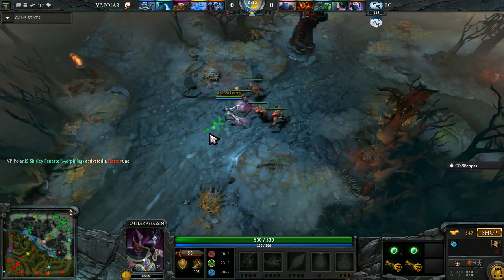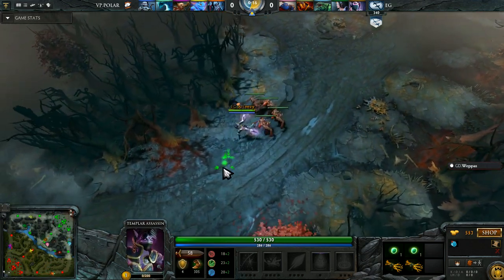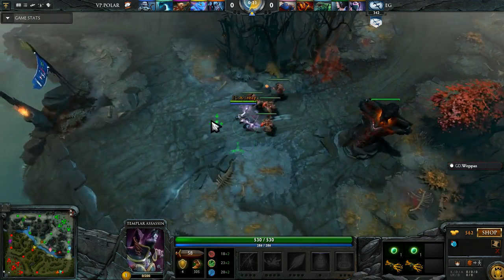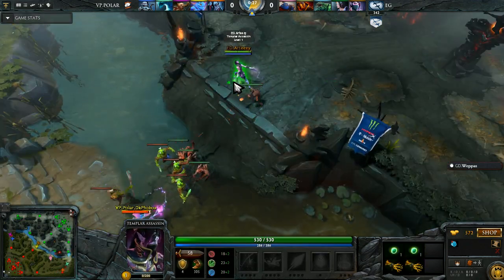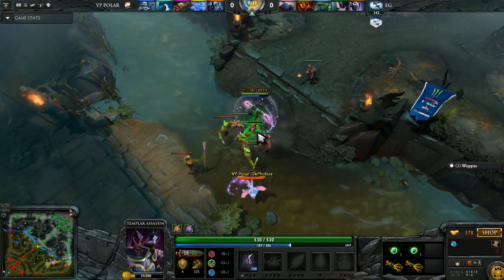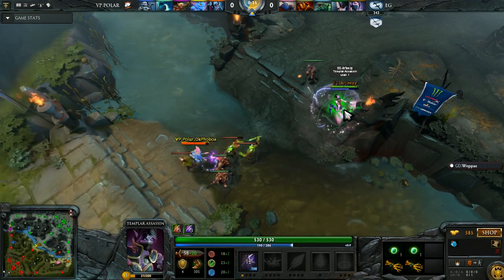Next level it — some people just like to keep items on certain slots as well. I always put something that doesn't have any kind of hotkey as far down the list as possible. I always have my boots on two, blink on one, BKB on three, drums on four — I could go on. I like listening to you describe it, it's very dreamy.